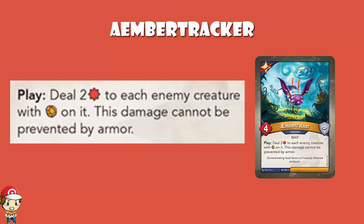Amber Tracker is a 4 power, 0 armor creature. When you play, you deal 2 damage to each enemy creature with amber on it, and the damage cannot be prevented by armor. Any creature that has exalted, captured amber, or had it moved over in any other way. Against a Saurian Republic where it seems like 90% of the cards exalt, this will be amazing. But there's going to be enough decks that focus on capturing and exalting that this is going to give you a bunch of mileage. There's also going to be a bunch of decks against which this will not do very much.